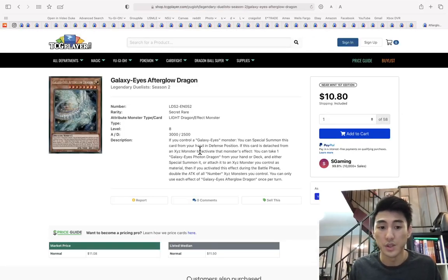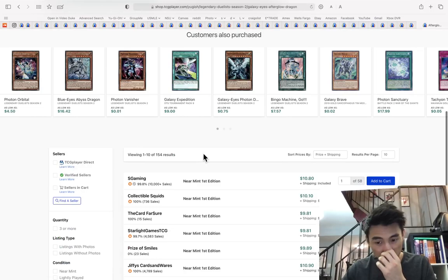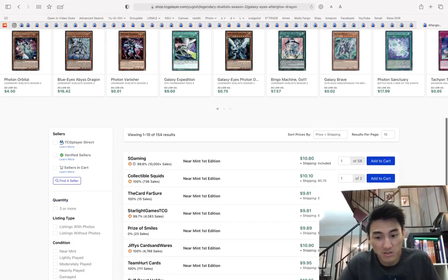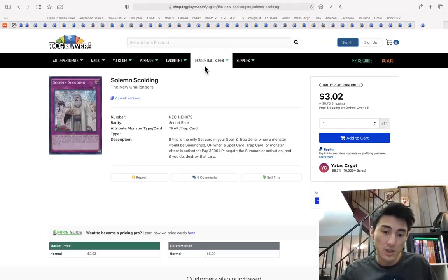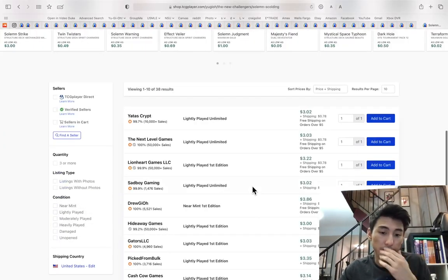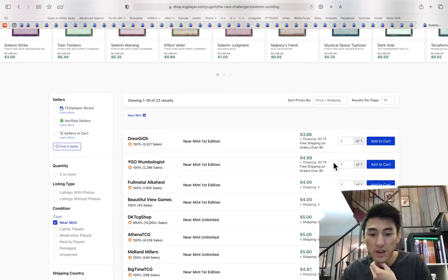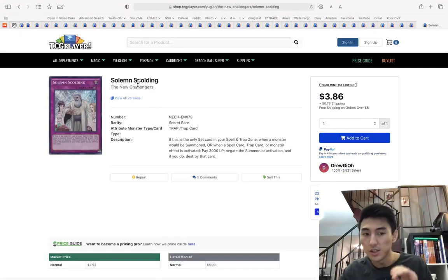Galaxy Eyes archetype — personally I don't think it's good, but if you're trying to get it, get it now because this is basically the lowest it's been at around nine dollars. Solemn Scolding — get this if you don't already have it. It's still four dollars and then suddenly it'll be five, so this is a good pickup.